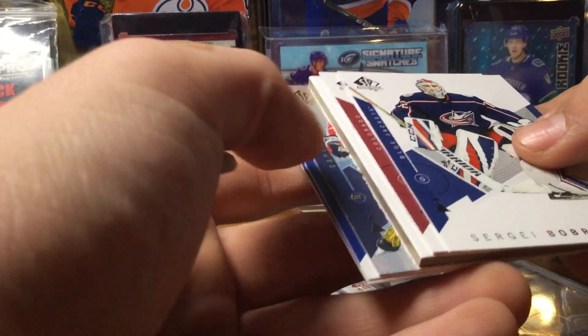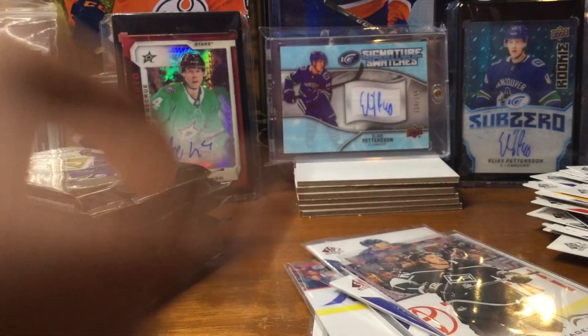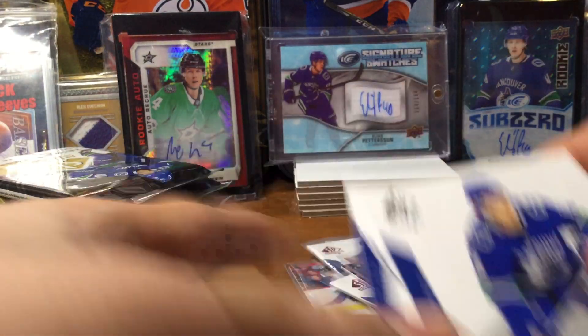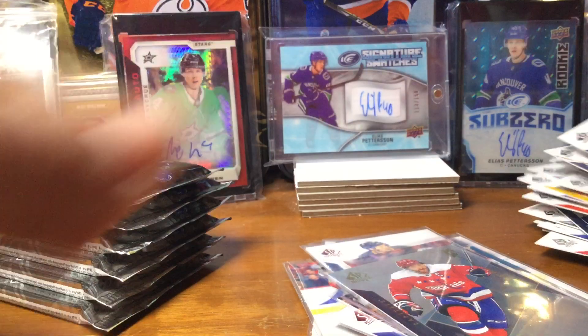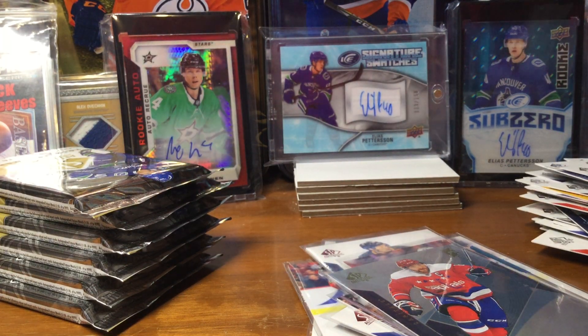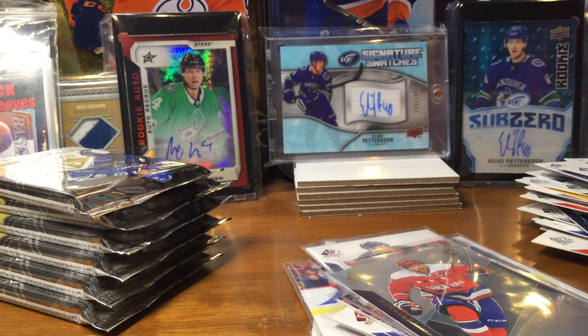We got a Spectrum — but it's not a Future Watch. We have Alex Ovechkin Spectrum FX. I'm trying to find my card sleeves — I don't know where I put them. I don't organize my stuff that well.